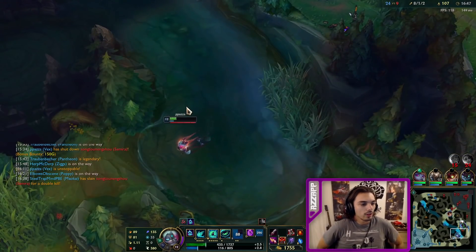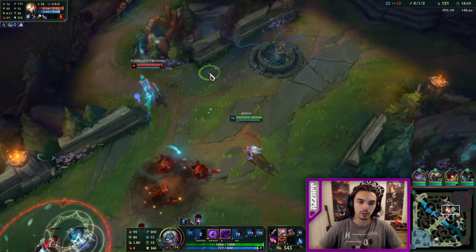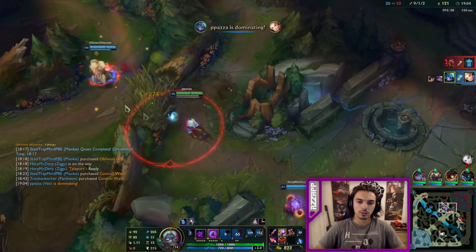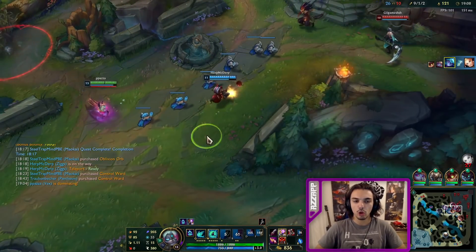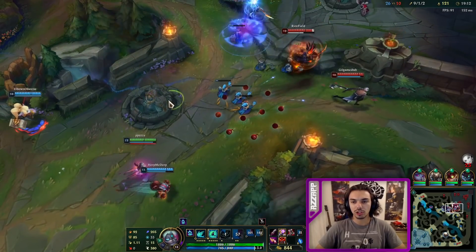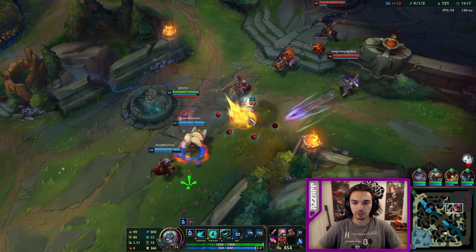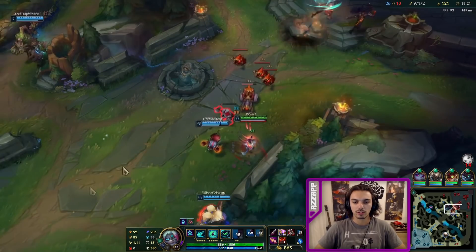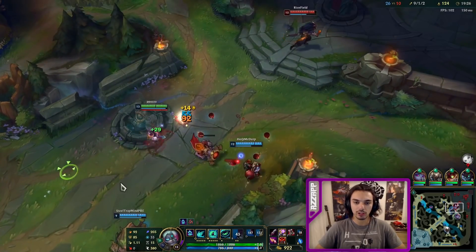I'll do one more camp. We have to fear like this — except that I missed. Look at that — holy shit, just gobble her up. Now we would want Zhonya's in this build versus their comp. Plated steelcaps and Zhonya's, and you're kinda unkillable. You sustain, you shield. You would buy another shield in stasis, and then the shield would also heal you.